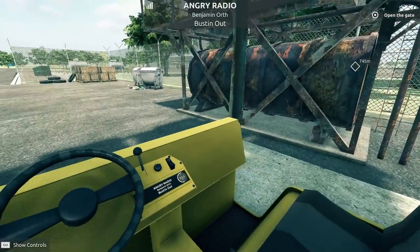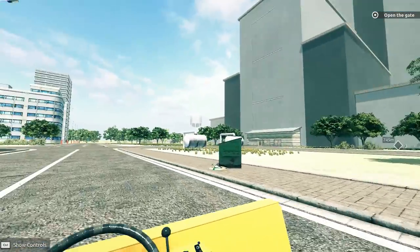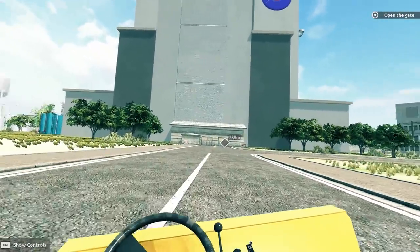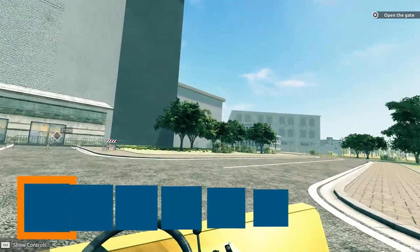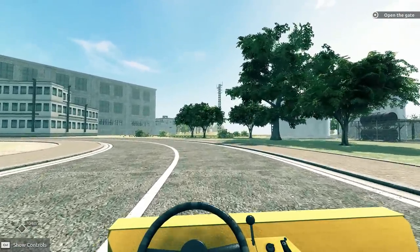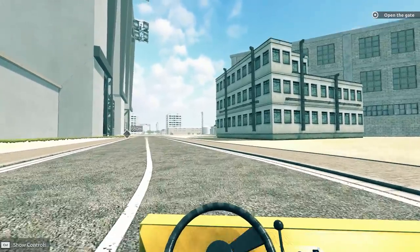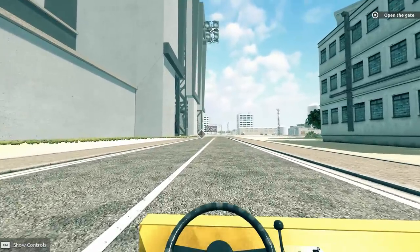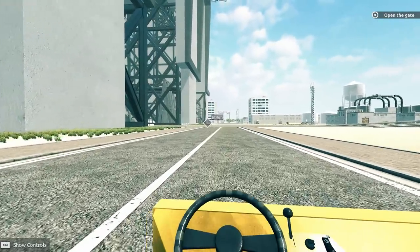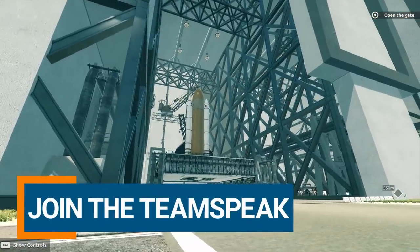Let me get behind the wheel of the Austin Powers mobile here and roll out. We're going to launch some rockets today - we're in our thugs ZM right now, rolling over to the crawler to get that set up. That's the thing that's going to slowly and carefully bring the entire launch platform out to the launch site. We're 600 meters away from our site here - I'm very excited to launch this, it's been a big project.